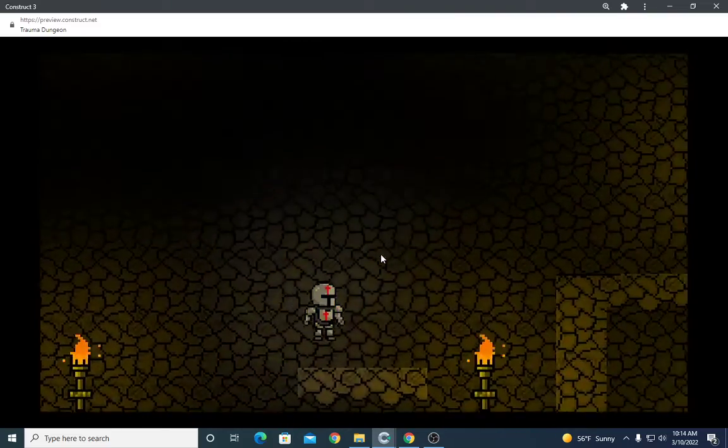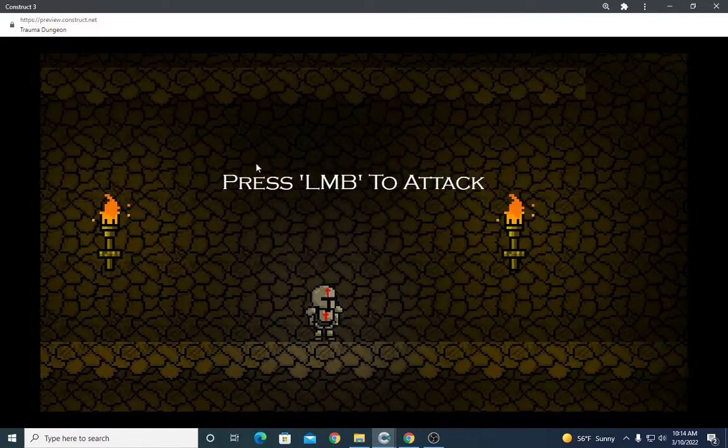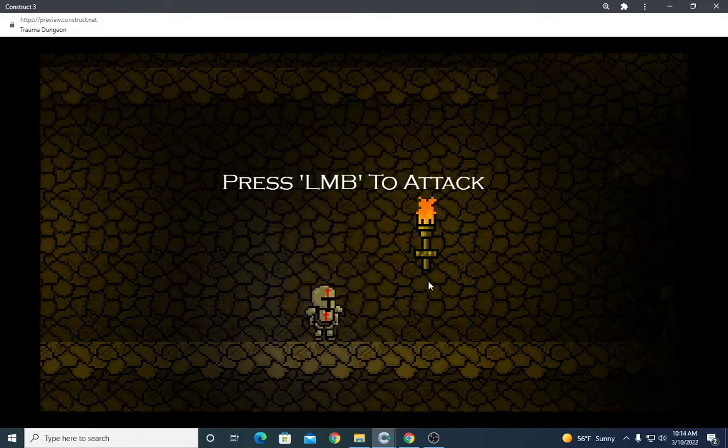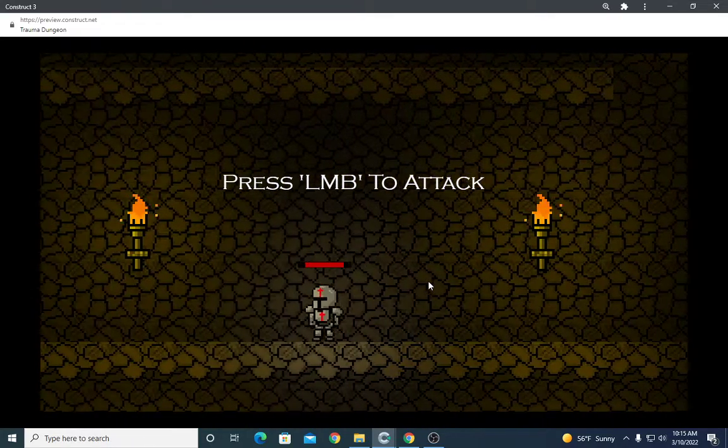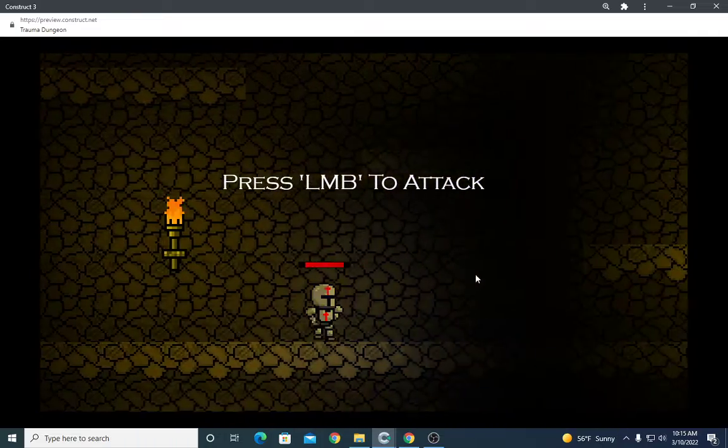Once you get up here, it'll say press left mouse button to attack. There's a little skeleton right here to test it out on — two hits and the skeletons are dead.